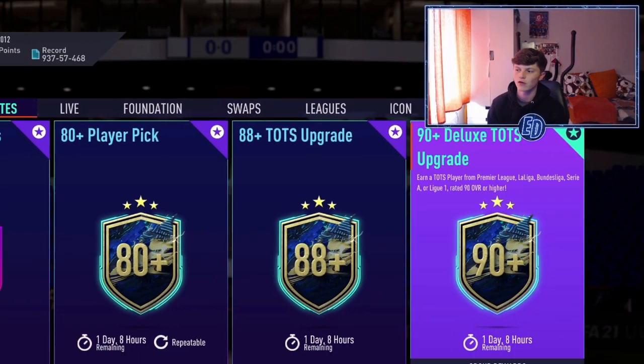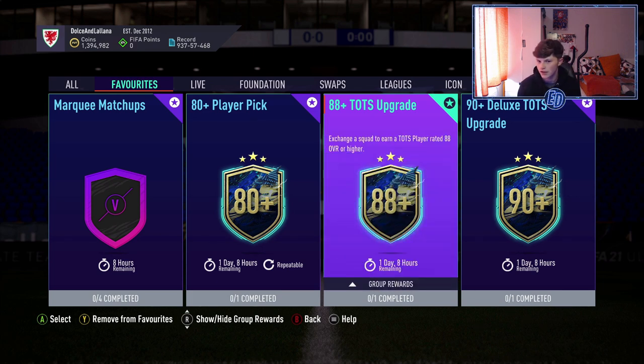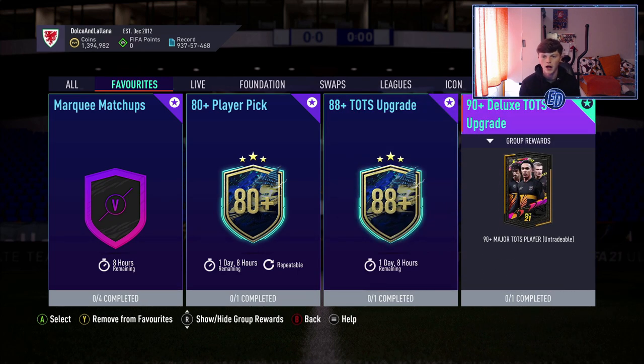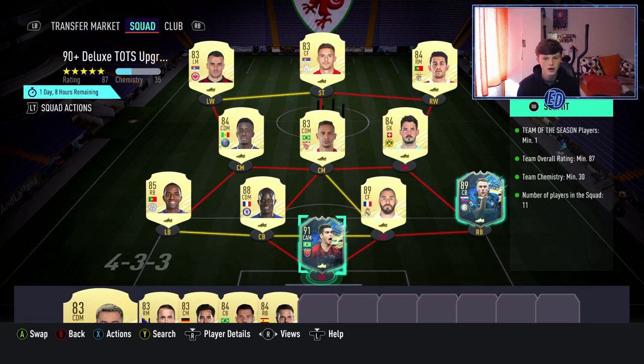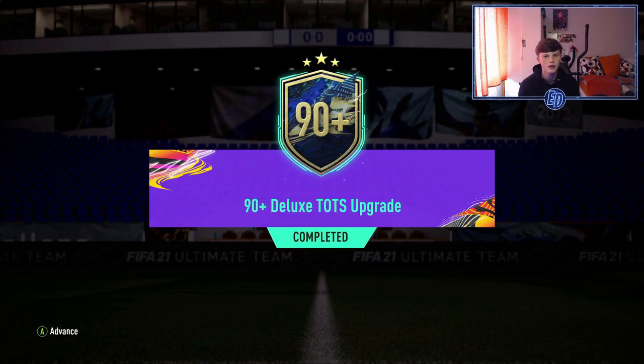Welcome back to another video. Today we have FUT Champions rewards for Ultimate Team. We've also got these 88-plus TOTS upgrades and a 90-plus Deluxe TOTS upgrade, hopefully getting something good. I'm submitting the SBC now — putting in a tradeable Oscar and Benzema, some 85s, 84s, and 83s — that gets us the 90-plus Major League TOTS.